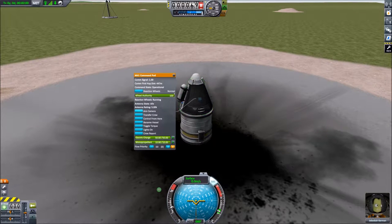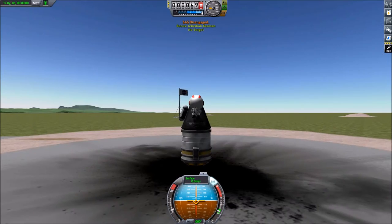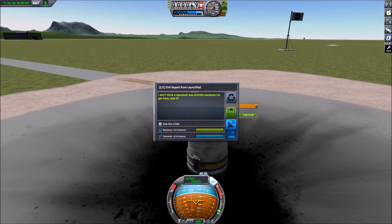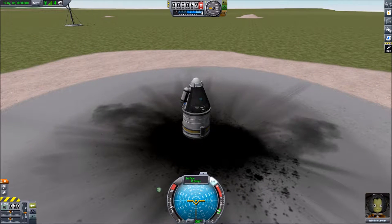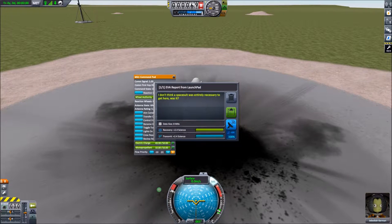So we'll turn on our SAS to make sure it doesn't fall over on the pad. We'll go ahead and grab our crew report — this is our crew's assessment of the situation, we'll keep that. Then let Jebediah EVA — that means he just kind of steps out. EVA stands for extravehicular activity, probably. So we'll have him step out. This EVA report from the launch pad has a data size of eight, and once we start transmitting things back, that'll become more important — it takes longer and more electricity to send more data.